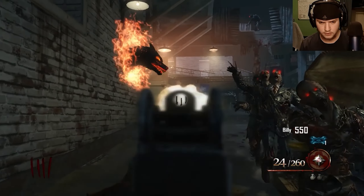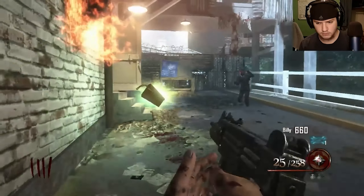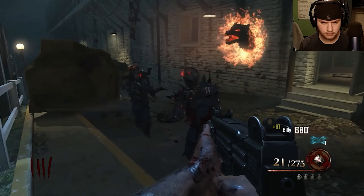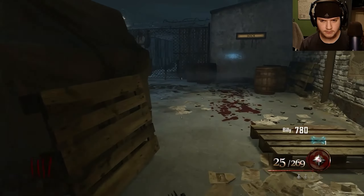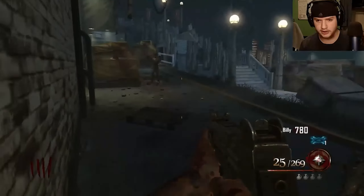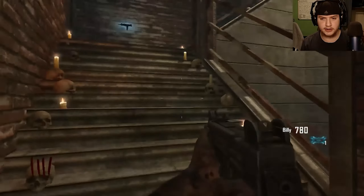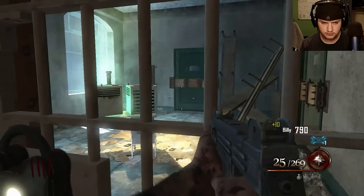Four, five, six — that should be the last one. Yep! Last shield part. We can go grab that part but not yet with too many zombies right here. We're gonna build this shield and come back for Juggernog. That part is down there but we're going to the roof to feed that next dog.